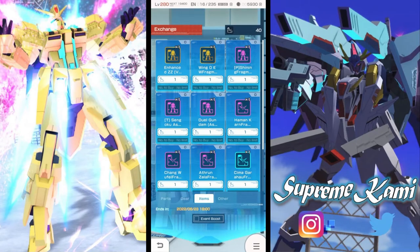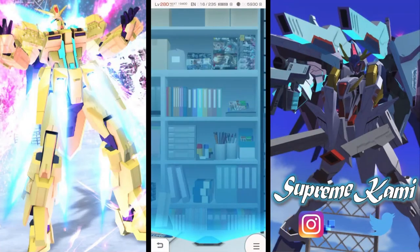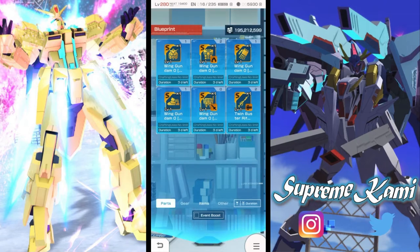For example, if you've gotten the Wing Zero's backpack and want to access alternative attributes — like getting that 6% power boosting from the link attribute — I would definitely exchange for the backpack for link attribute purposes.